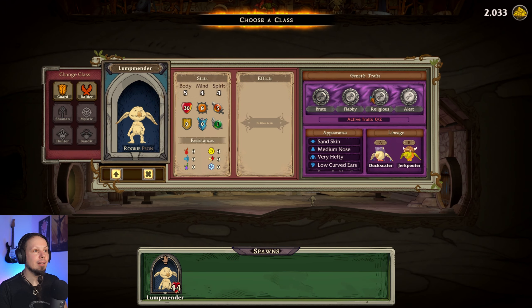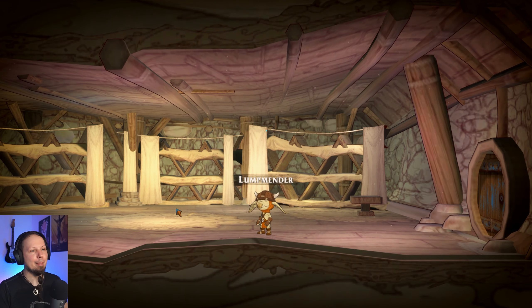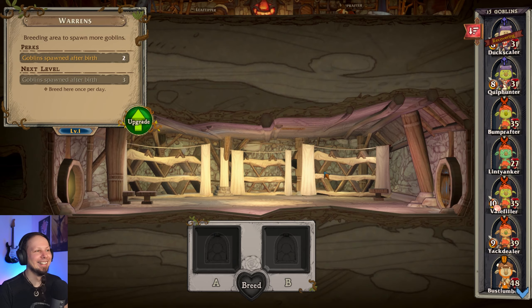Are you better? 5-4-4. Was the other also 5-4-4? 7-1-4. Oh, let's also make you a guard — because why not? Alright, Lump Mender. Cool.